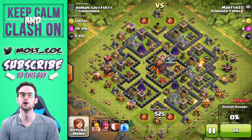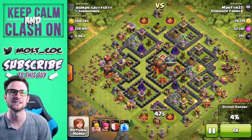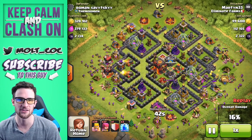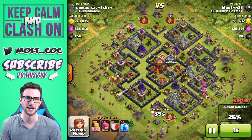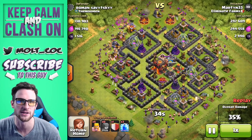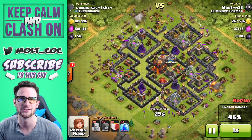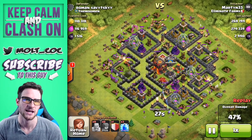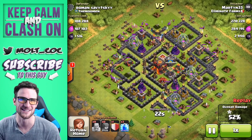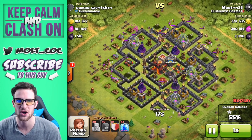Look at this loot — gosh, that is good loot. He spreads out a wave of barbarians in two waves initially, then lets his archers come in behind them. This is another collector raid, which is awesome. That base is pretty well upgraded but his infernos and Xbows are empty, which is what made it so easy for martin to come in and snag all of the gold. Martin's a co-leader in Eliminate Farms — his gold grab is ridiculous.